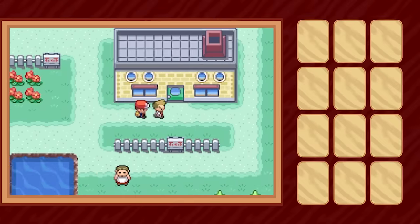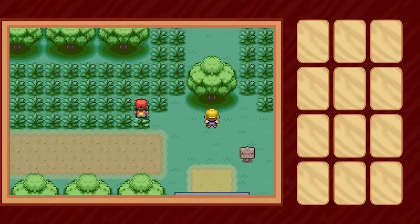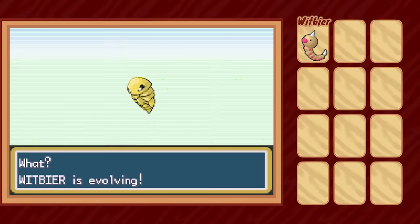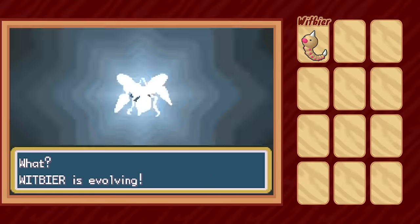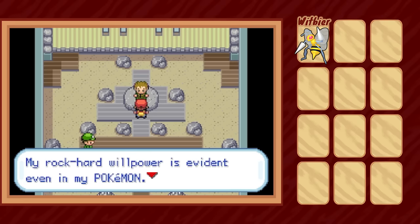We begin our journey like so many others, picking a starter we cannot use and running off from home like Peter Pan searching for an adrenaline rush. Fortunately, we don't have far to go before we find a Pokémon we can actually use and pick up a Weedle in Viridian Forest named Witbeer. Thanks to the current level cap, we quickly evolve her into a Beedrill, and that's kind of it — no more encounters for us for a while.